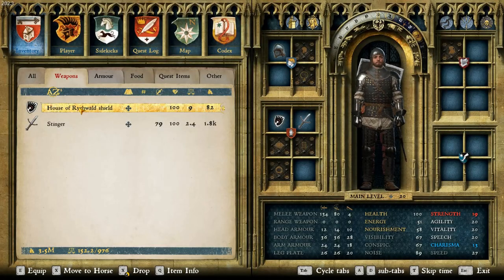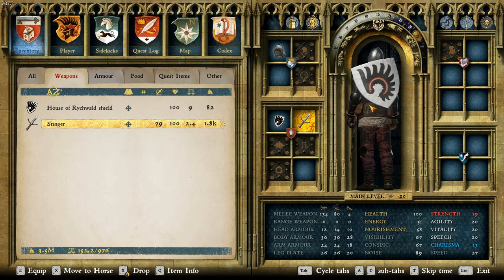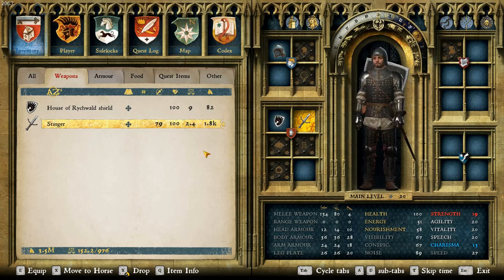To start off with weapons, we have the House of Rickwald's shield and the Stinger — those are the weapons he uses. So that's the shield and that's his sword. Pretty standard.